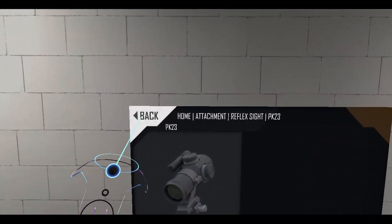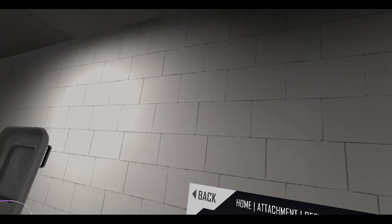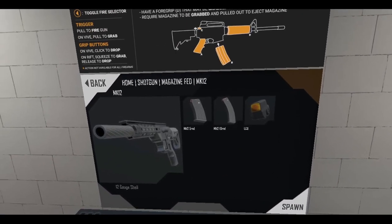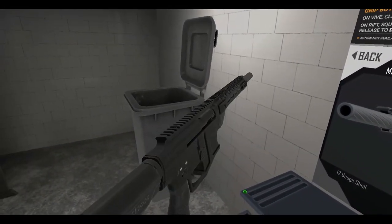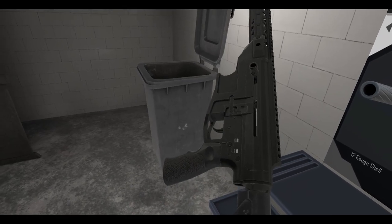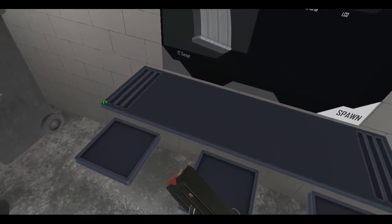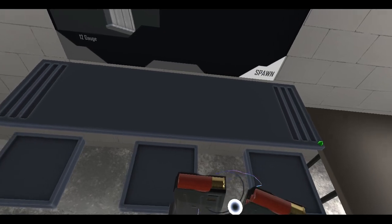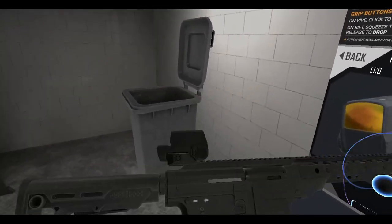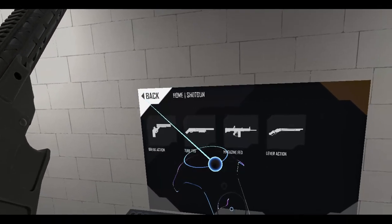Alright, moving on. 12, 13, 14, 15 — let's go to shotgun, magazine-fed. Here it is: the Mark 12, which is from Turkey. Two-position fire selector for safe and fire. You've got two kinds of magazines: five rounds and ten rounds. And let's put a sight on this thing.